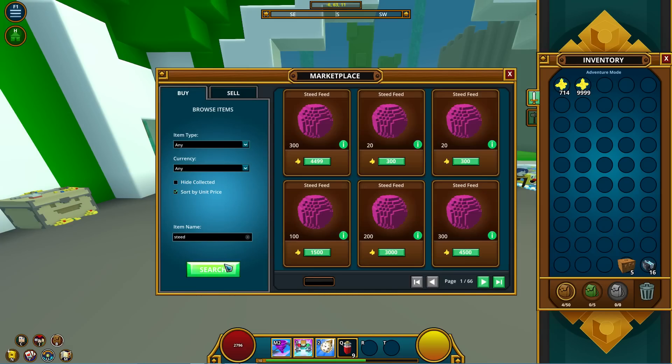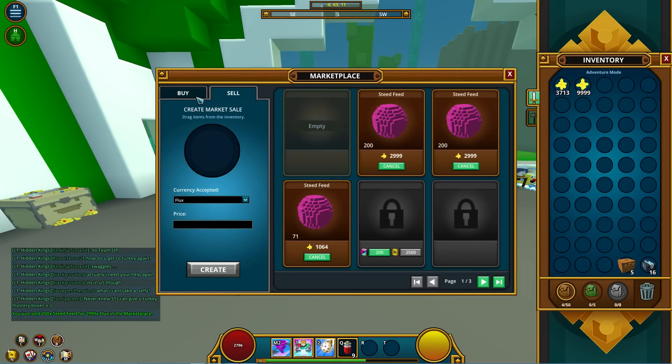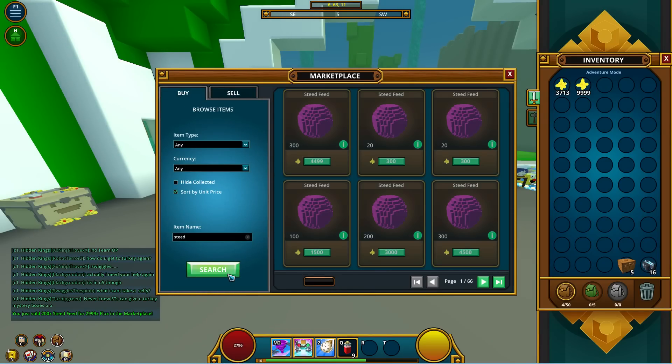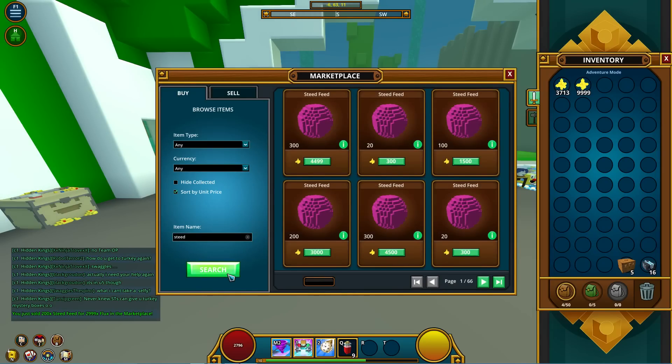I basically manipulated the market and raised the price, and as you can see I already sold one stack. That's how quickly it goes. With steed feed it'll take a little longer to profit at this level — I stopped at 1 to 15, but I could probably push to 1 to 19 in this session if these sell fast enough.